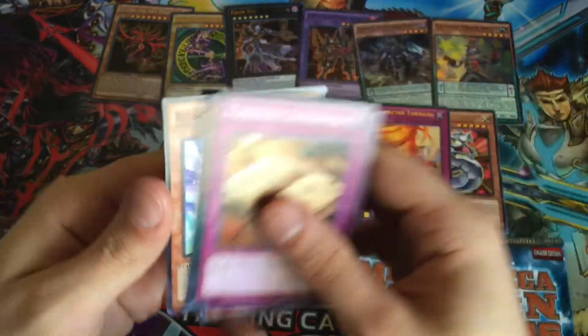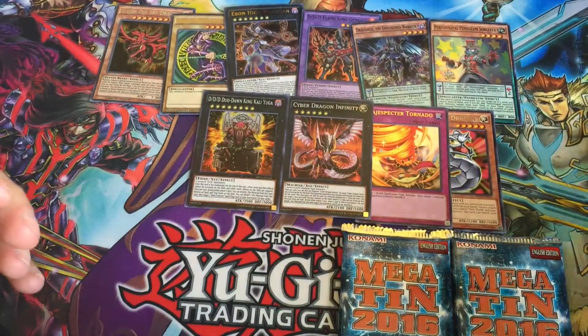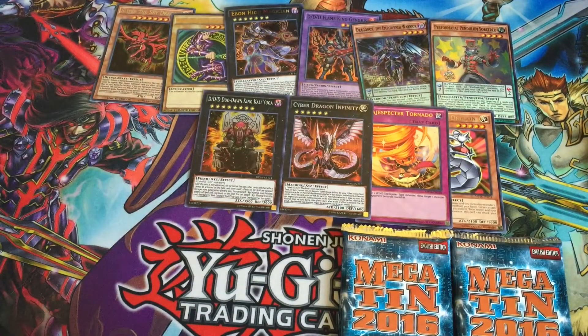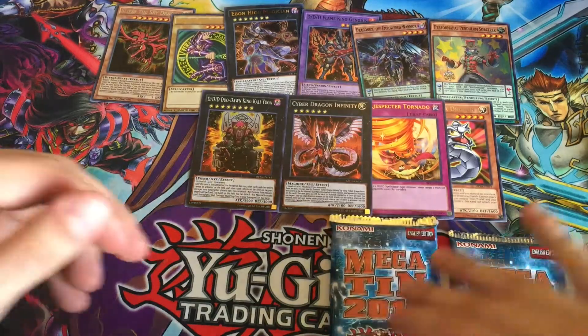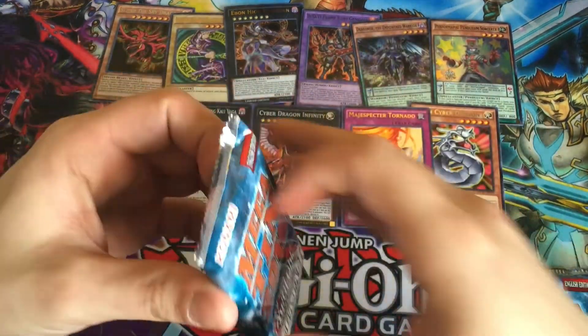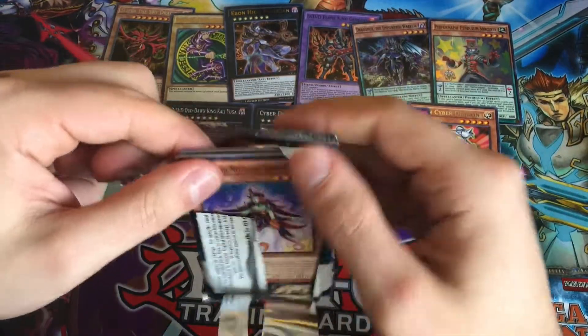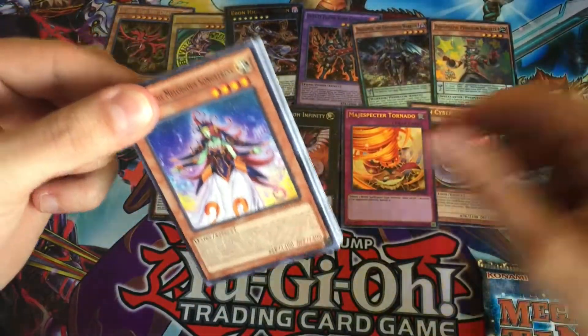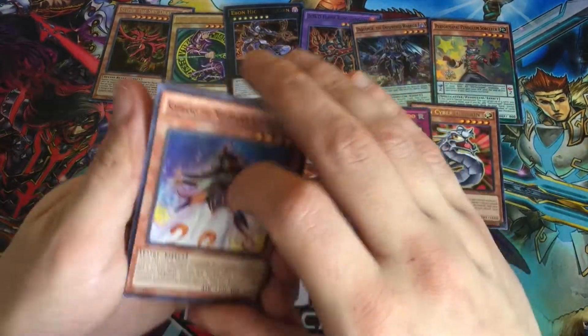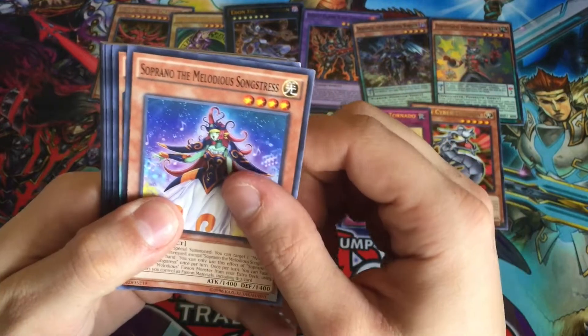Retaliating C, Score the Melodious Diva — oh man, the last couple sets including this have been absolutely crazy. I can call out whatever card I want and I'm gonna pull it — it's insane. For the last three or four Yu-Gi-Oh openings, check out the channel, it's been awesome.